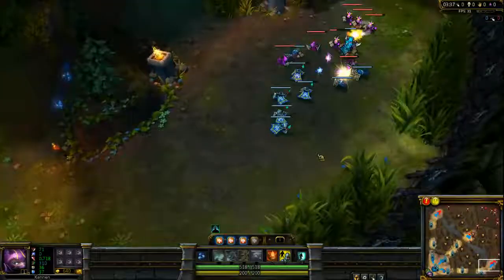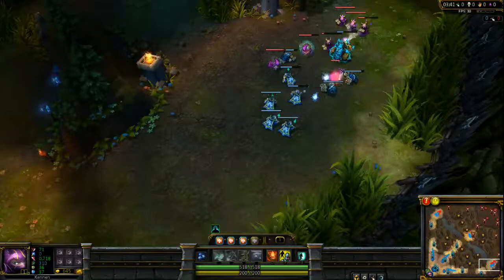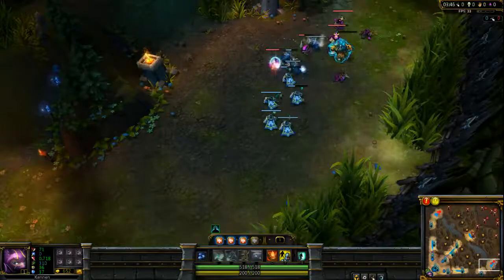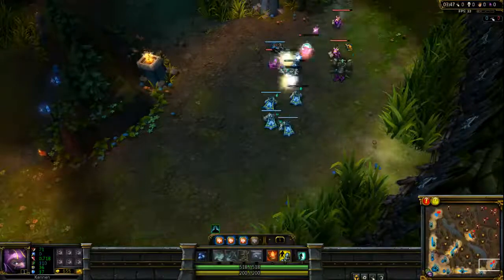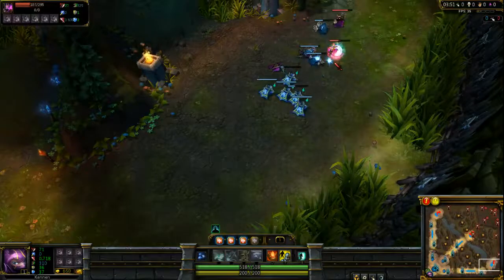Also in bottom lane is the AD carry role. There's actually not a lot of different ways — there's only two ways that people really build AD carries: whether it's Doran's Blade or Boots 3 Pots. Now, Boots 3 Pots is the more efficient of these, and there are several reasons why.